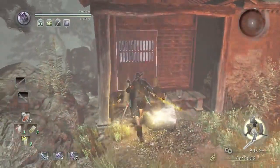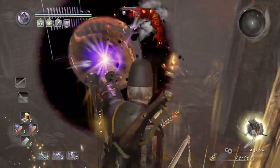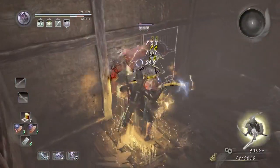There's a Yokai inside this house, so just get ready. Use Kekai, Carnage, Lightning, Sloth, and Weakness on him, and then just defeat him as best and quickly as possible.